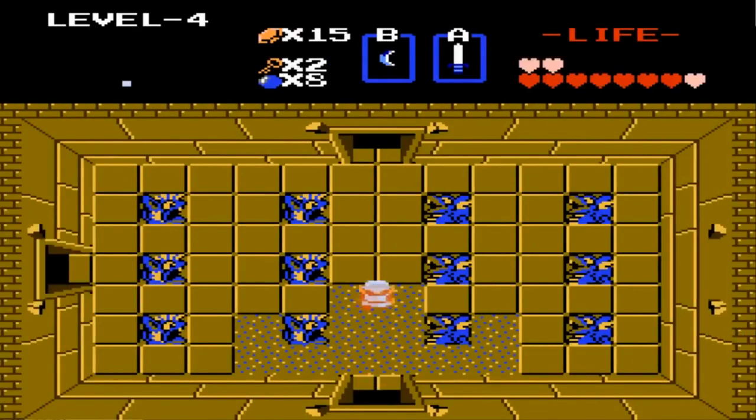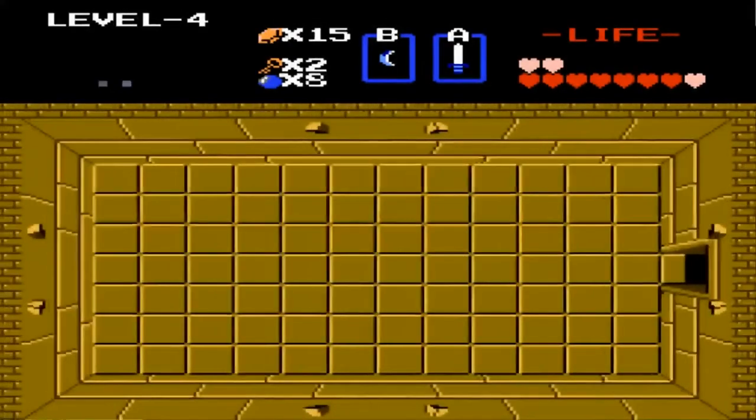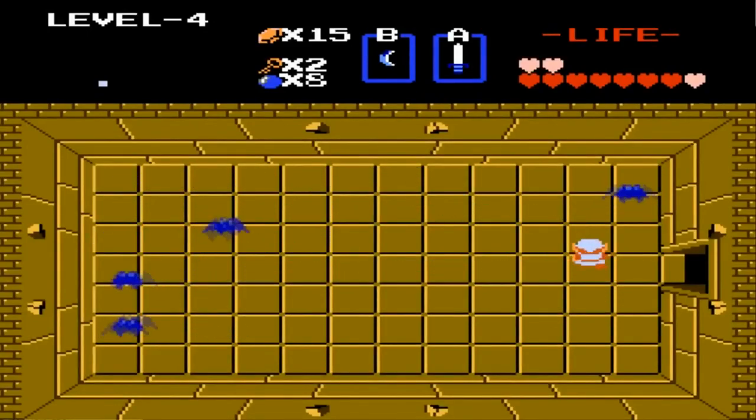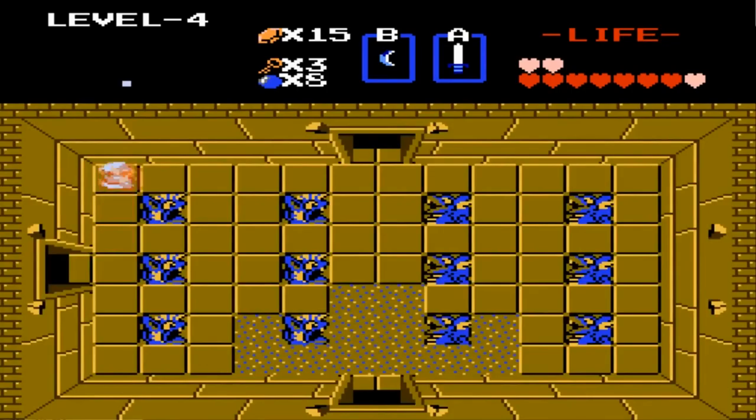First we wanna go left. I'm down 3 hearts but hopefully I get a fairy or something. Defeat all these keys — it's so annoying, I don't like keese at all. Grab this key, nice. We gotta go up and then use the key up there.